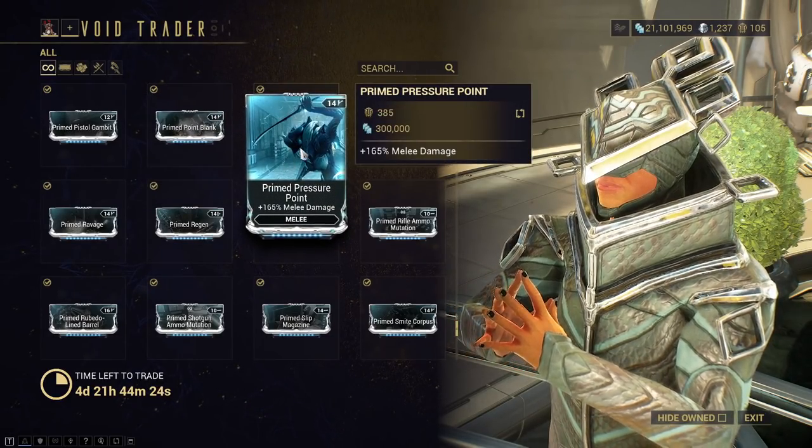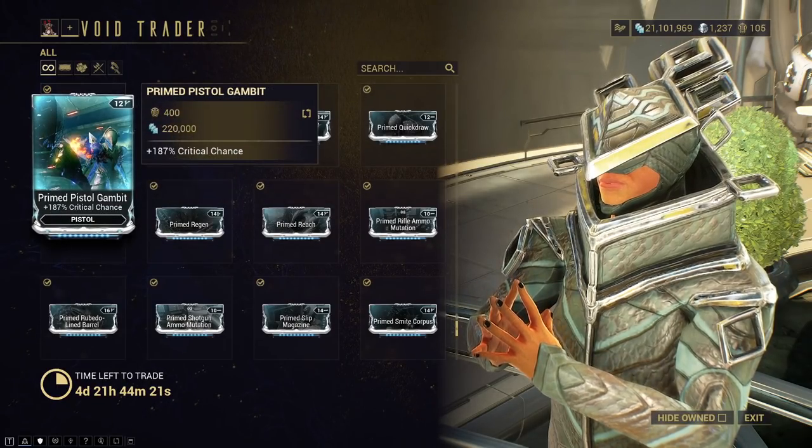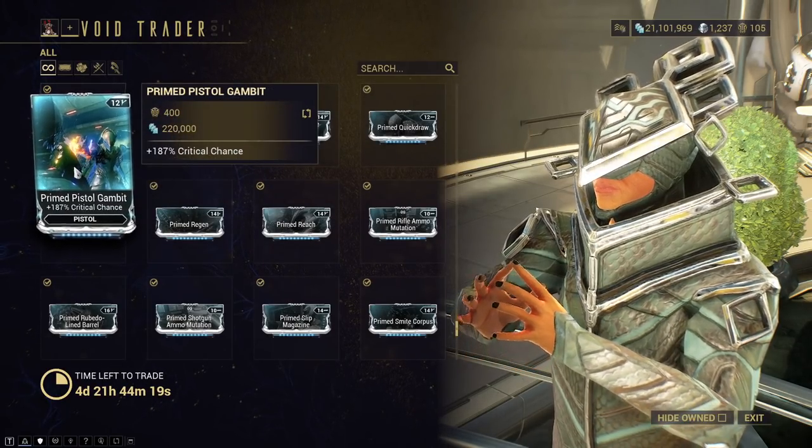I think Primed Pressure Point is less good comparatively. Primed Pistol Gambit — Crit Chance for Pistol. Pick this up, love it, use it — it's great if you want pistol crits.